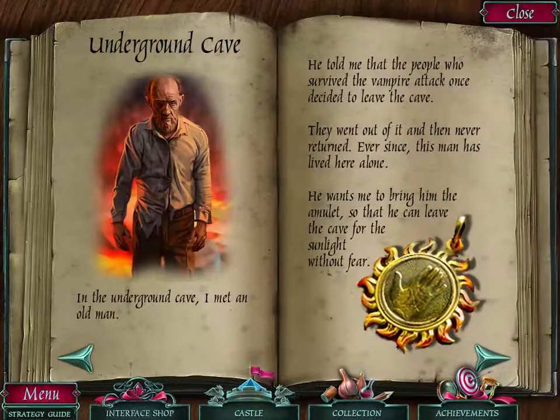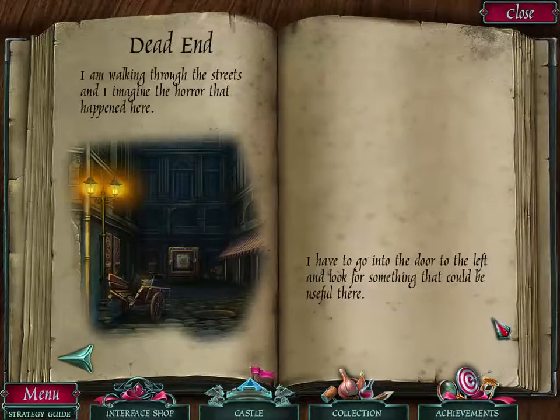Underground cave — in the underground cave I met an old man. He told me that the people who survived the vampire attack once decided to leave the cave; they went out and never returned. Ever since, this man has lived here alone. He wants me to bring him the amulet so that he can leave the cave for the sunlight without fear. I am walking through the streets, imagining the horror that happened here. I have to go into the door to the left and look for something useful.